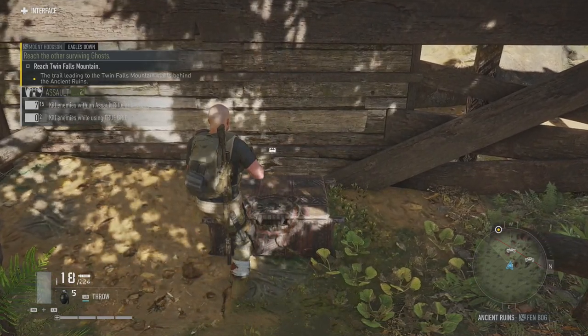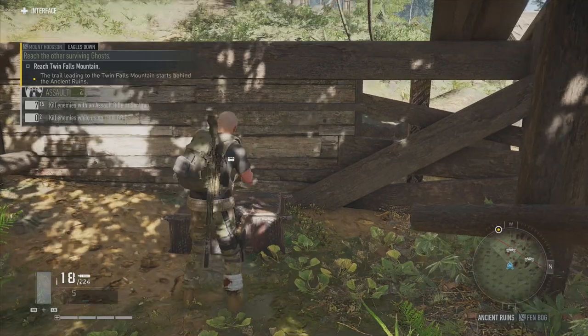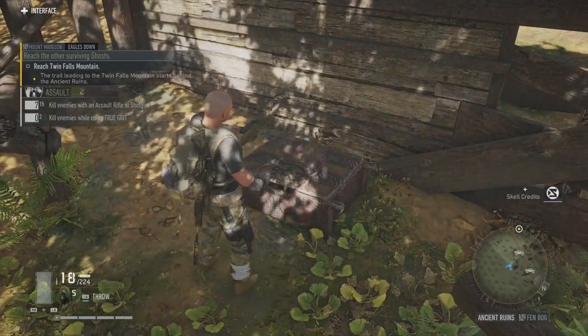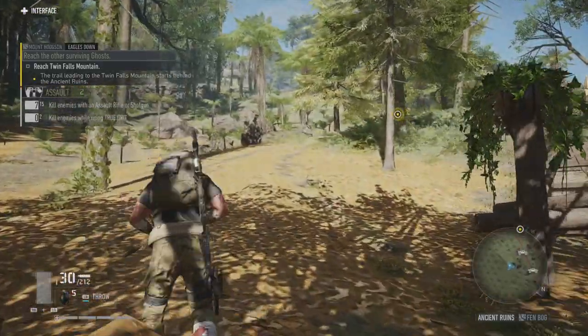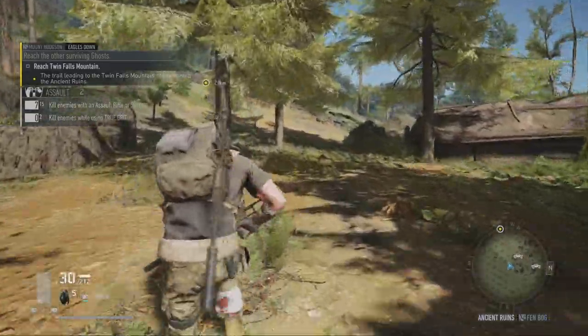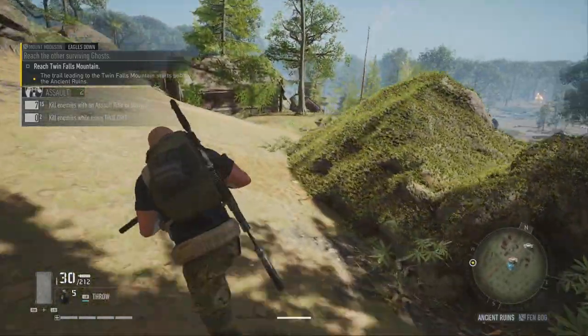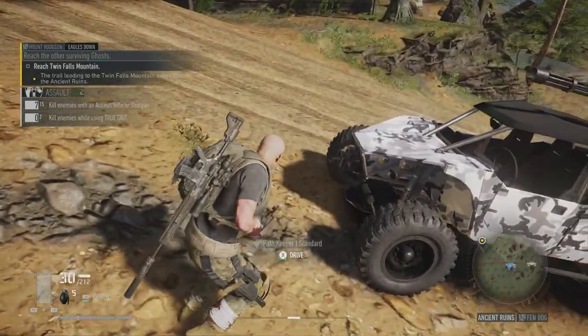Let's take a look in here. It's an interesting, quite ornate crate. 500 skill credits. I don't know what those are, I don't know what they do. Post a comment down below if you're playing the beta and you know what the skill credits are or are for. I feel we're probably going to be earning a load of them and they're going to be useless.